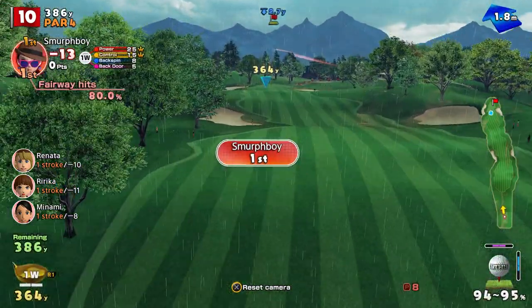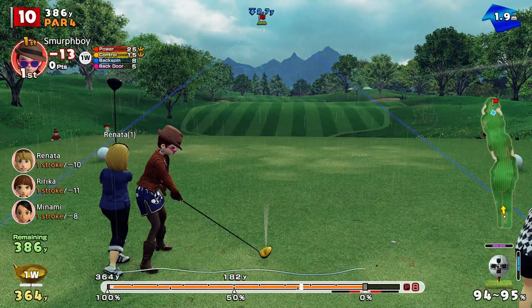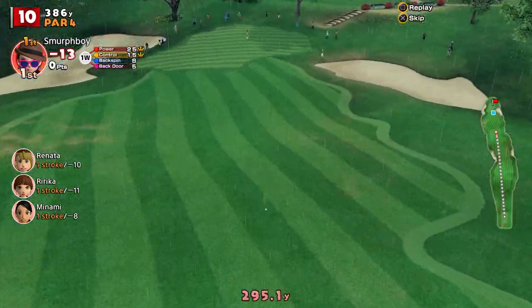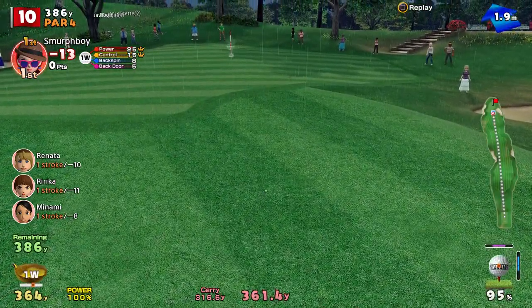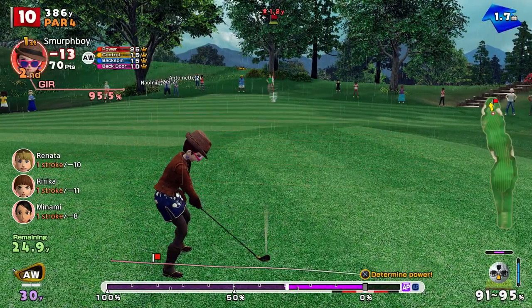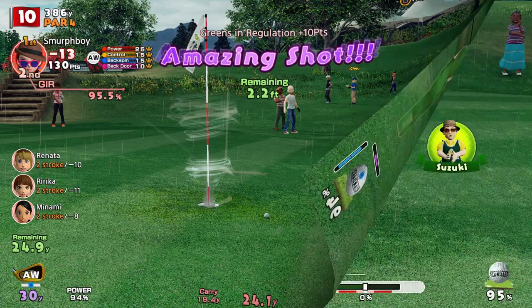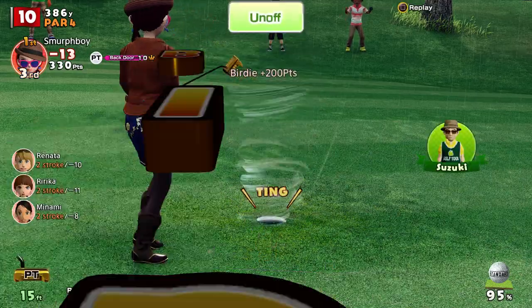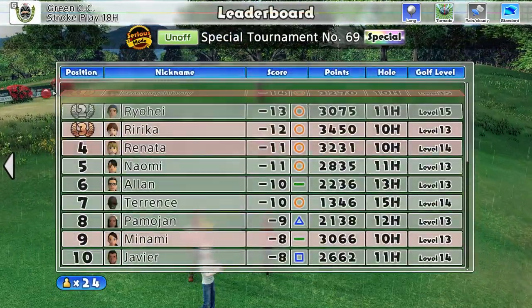Hole ten opens up the second nine. I'm going to hit that downslope and skip on. There you go. It's 2.2 feet away and it didn't drop — you're kidding me. It's a birdie then. It's a birdie.